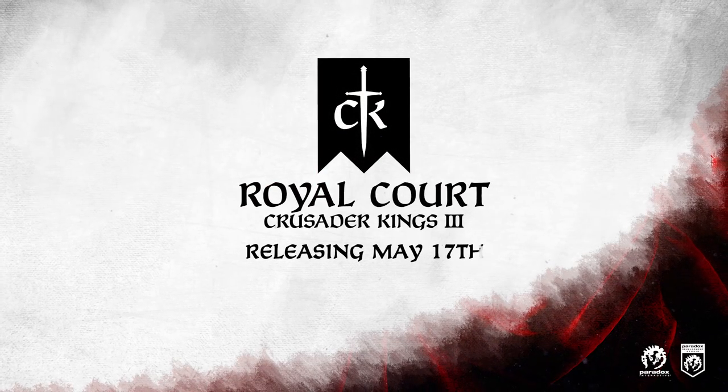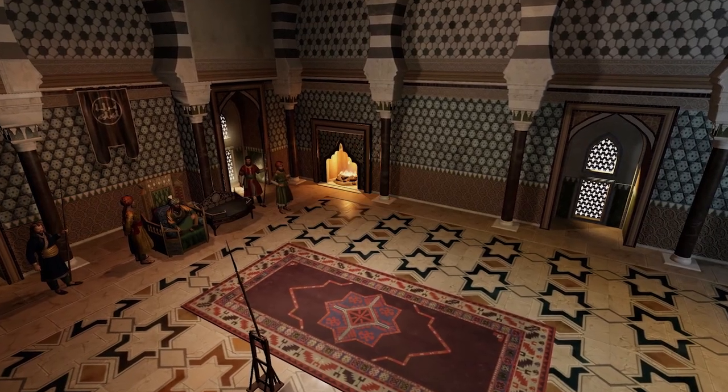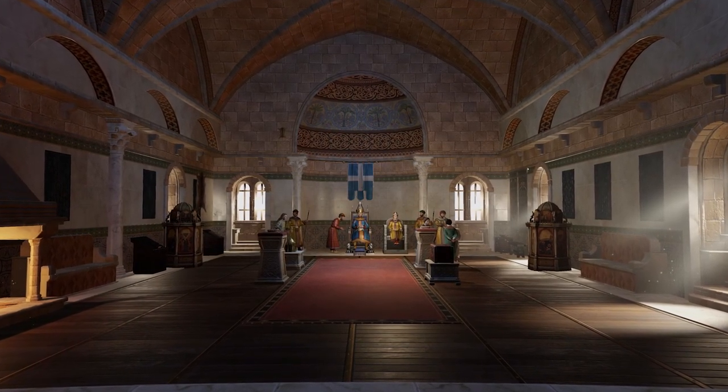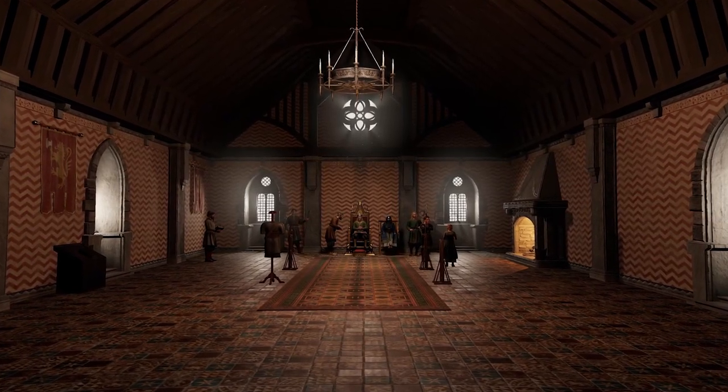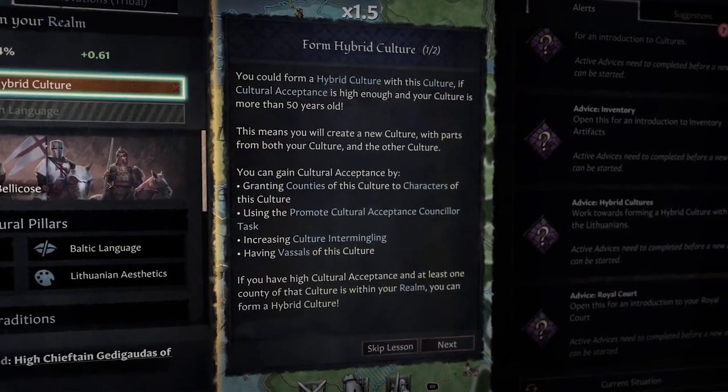Real strategy requires cunning. The Royal Court expansion is something we've never done before. There are two major parts to the expansion. One is the Royal Court itself — the throne room, the scene where you can see yourself surrounded by courtiers and vassals actually ruling, bridging the gap between your character and the map. And the other one is cultures, making the formerly static system dynamic, basing it on acceptance and creating dynamism and emergent cultures in the game.